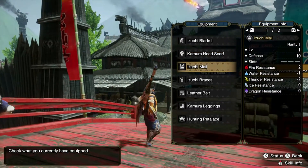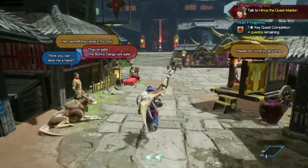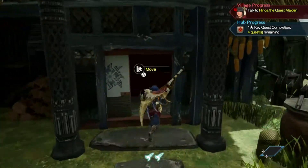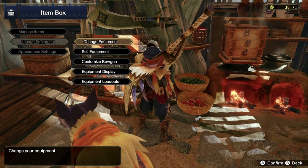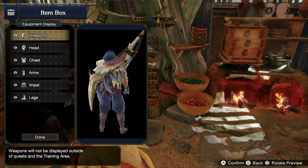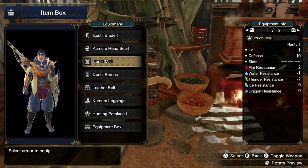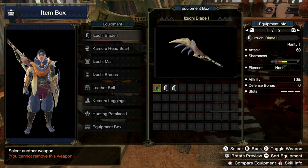I'm checking the stats in the equipment screen. Let me show you what I have. Going back out of my room to the supply box to manage equipment. On the weapon I'm holding — I just want to get the name of it. Okay, so this here is the Yushi Blade One, which I took down the other day.